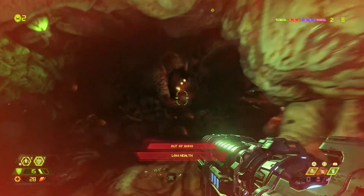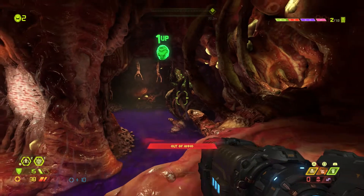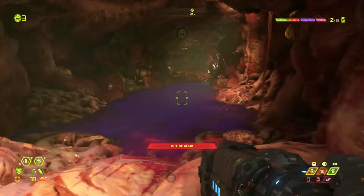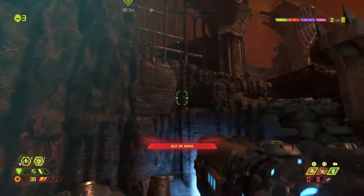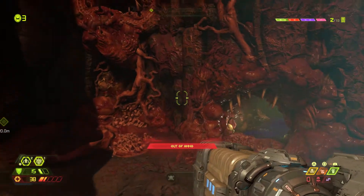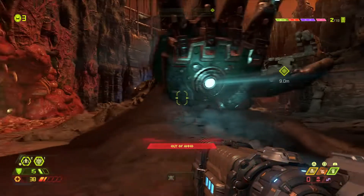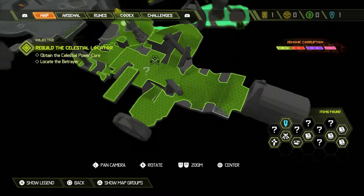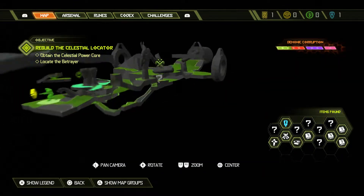Conversation about a meme. Back to collecting - getting a 1-up. Making moves and checking the map - found everything except one question mark location. Navigating to find that last secret - it's down and to the right, behind a movable box.